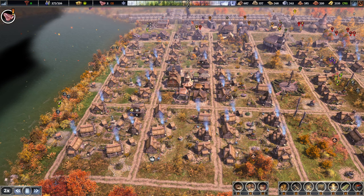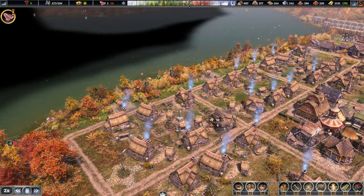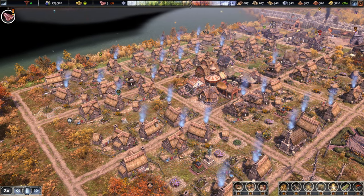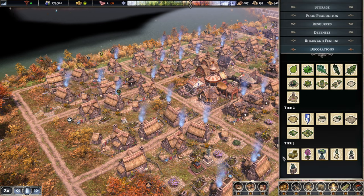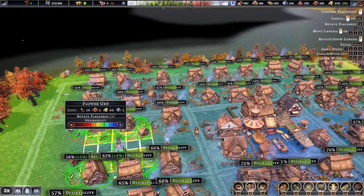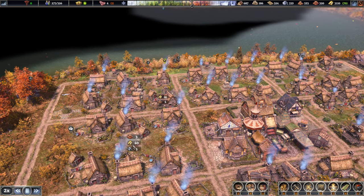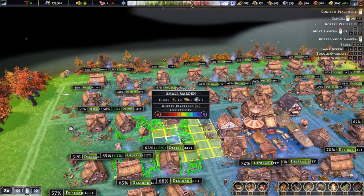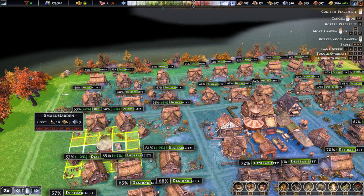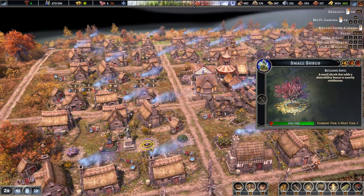I still feel there must be a better way to arrange things, but for now I think we're good. Desirability is pretty high — 50, almost 60 here, and you don't have anything in the middle. So why don't we do a few more decorations? If we grab the flower urn, we can see that if we place you right in the middle, you cover all six houses. Now the next one we shall do is a small garden — because you can be upgraded, which is great.